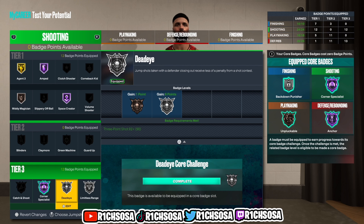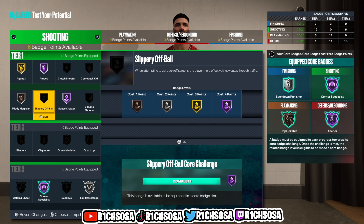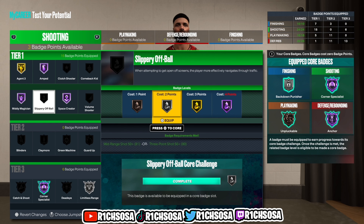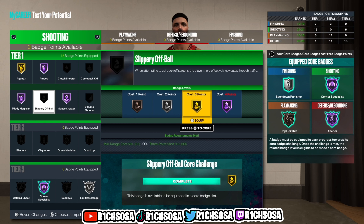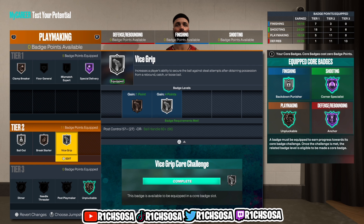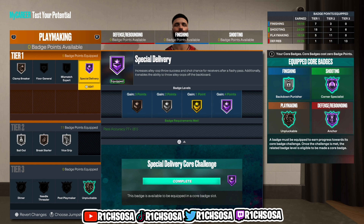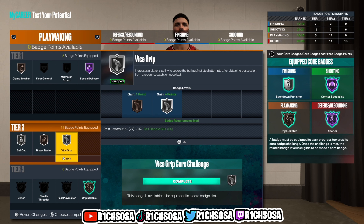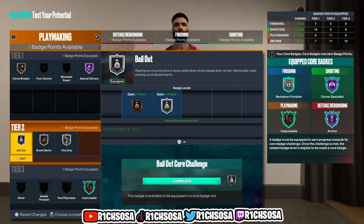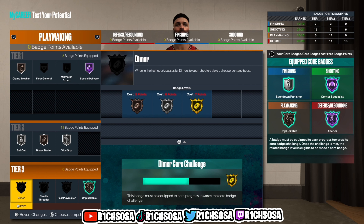Let me know in the comments what y'all think about this build — have you seen it made before, or made a better way? What changes would you make? For shooting you have a lot of setups, and you could drop Dead Eye since this build is 7'3. For playmaking: Clamp Breaker on bronze, hall of fame Special Delivery, tier two Vice Grip on silver, Break Starter on bronze, Bail Out on silver, and for tier three we're able to core out Unpluckable on bronze.